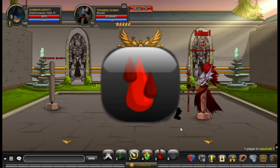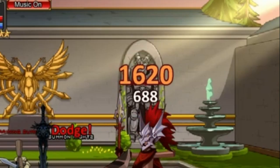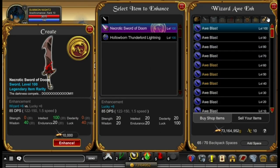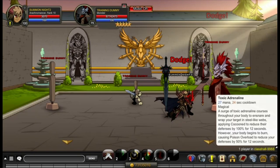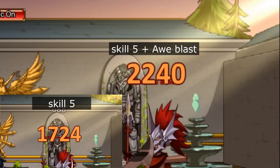Let's use the Arachnomancer skill 5. It increased to 1620-1724. Now let's add Awe Blast and combine it with skill 5. It increases from 1724 to 2240.